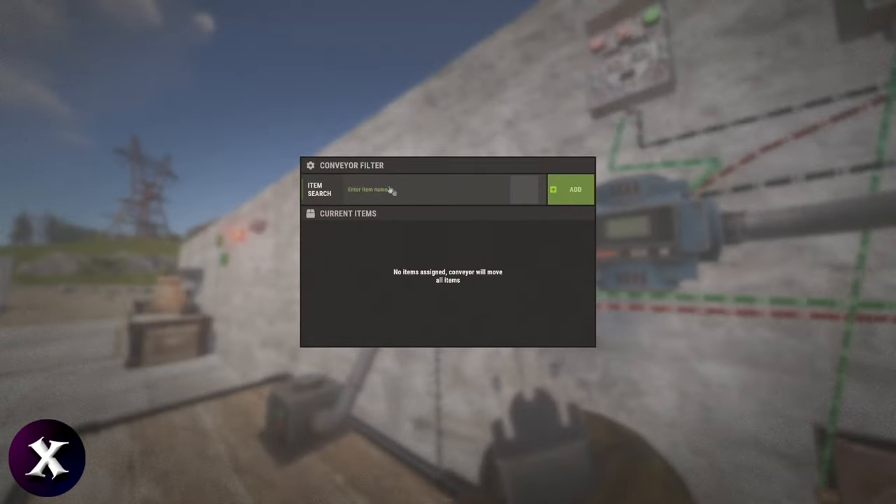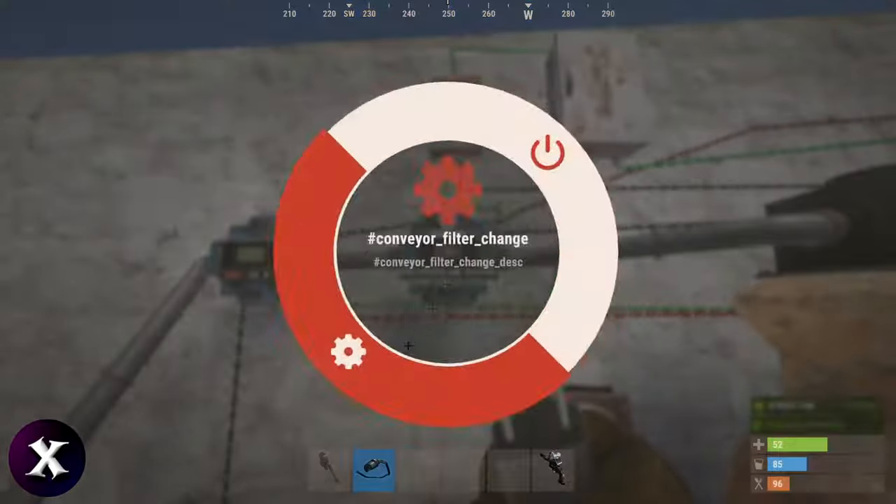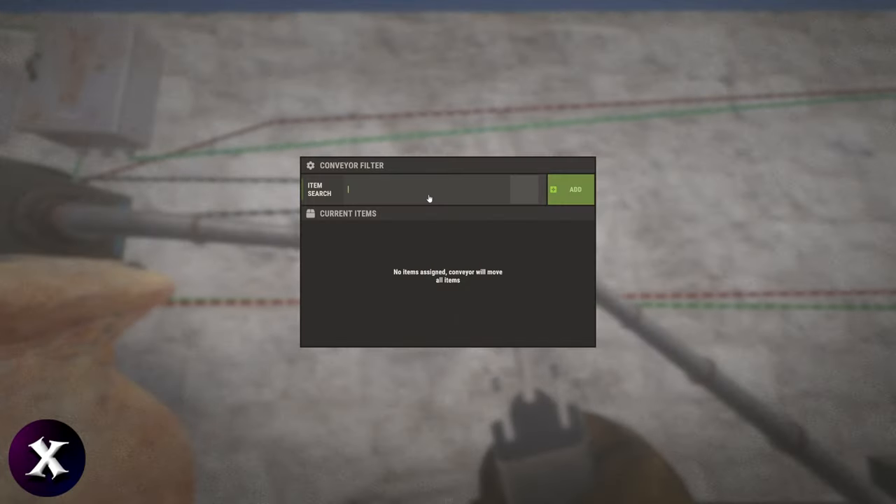Next, set up your filters. On the first conveyor, filter all the ores and make sure you set the max to 10. On the second one, filter wood and set that max to 10 as well. On the third one, filter all the resources that will come out of the furnace — you don't have to put a max on this one.